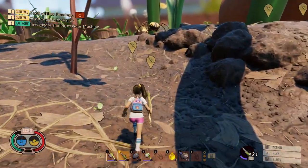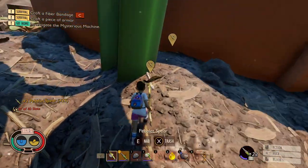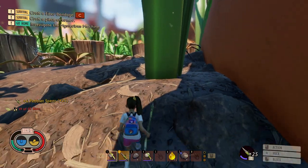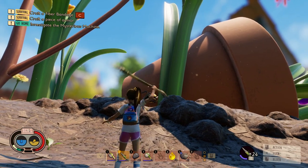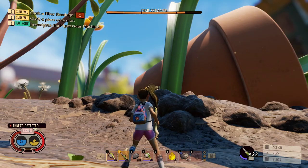And we're gonna take out an orb weaver spider with the most powerful weapon you can get in the game that I was unaware of until somebody pointed it out — the missile launcher! A.K.A. Hoops' right arm. Because we got pebblet spears. You can make them out of pretty much anything. You don't even need a workbench.